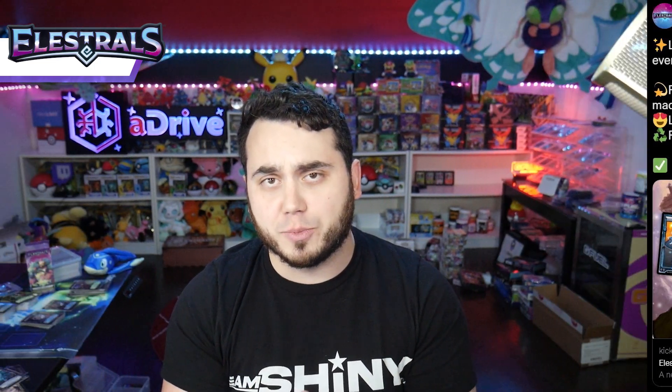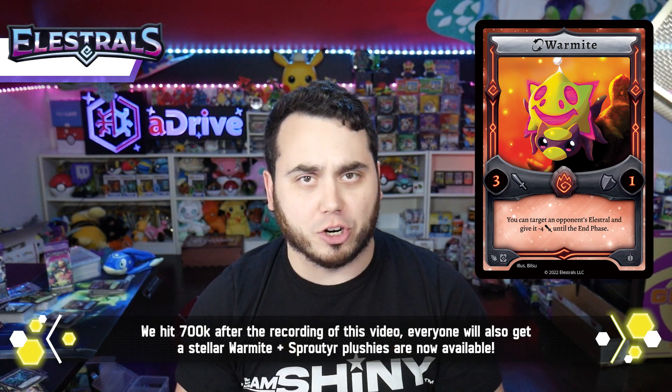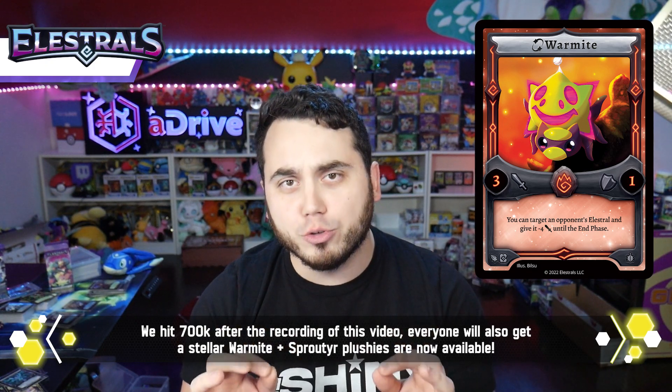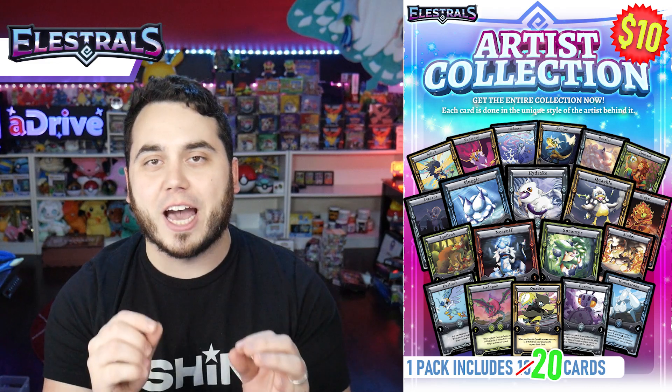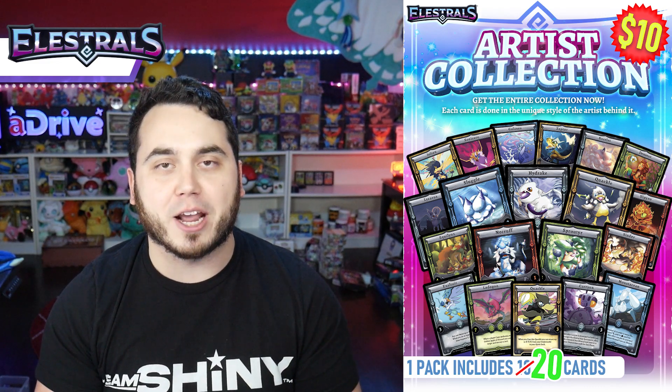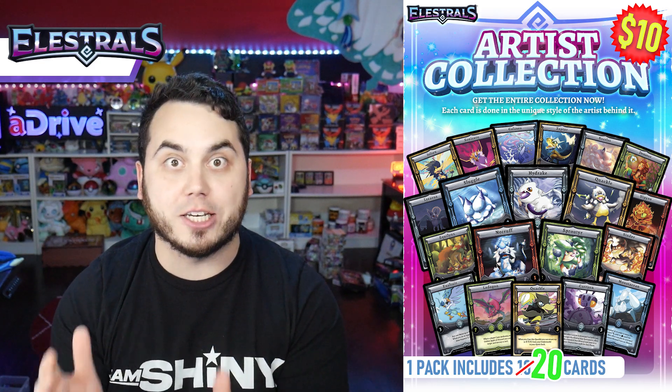There's a ton of free stuff that's been added and unlocked today. Stellar Sorlet is going into every single backer — you get a free Stellar Sorlet as well as a free Stellar Astrabbit, which is amazing. Legit one of the best Stellars we have so far. We've also unlocked five new Artist Collection cards, and these are a true tribute to the original Pokémon style from Sugimori. We call these the Sugamosby Collection, from Daniel Mosby, and these are added to every single Artist Collection pack that you guys buy. And they're only $10 — now you get 20 cards in them.